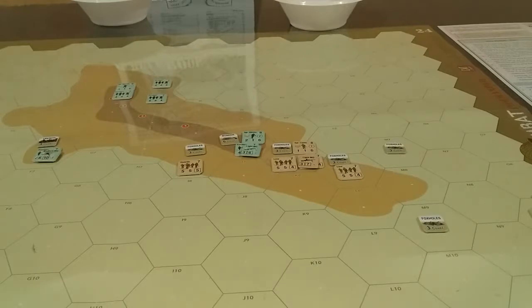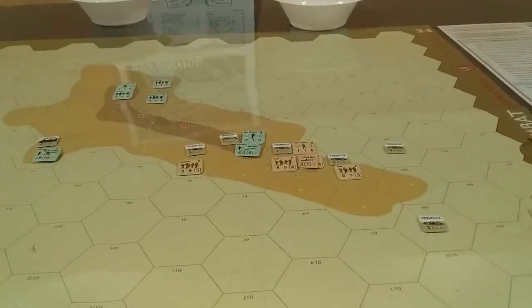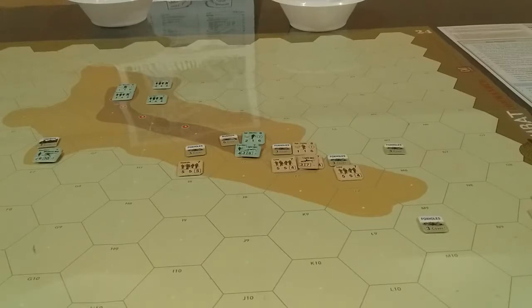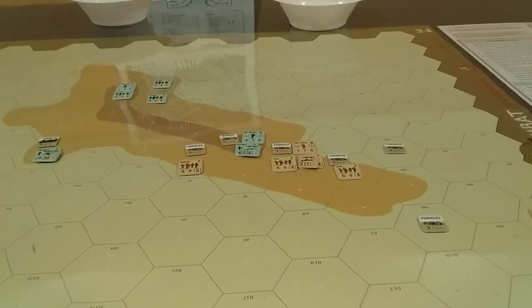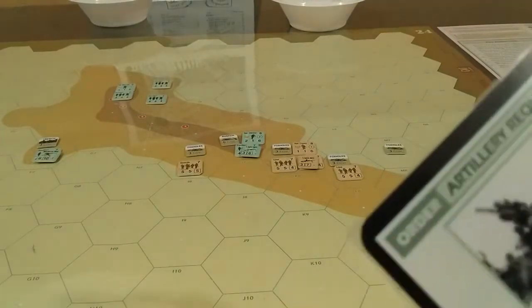We're at 23 minutes. I've got a recover, a move, a route, a command confusion, a recover, and an artillery denied. The first thing I'm going to do is play artillery denied and break their radio. Then I'm going to play panic again — recover, recover, move. I'm not doing anything, so one card for the Brits. The Italians have two fires, an artillery request, and an advance. They'll play their artillery request to get their artillery back.